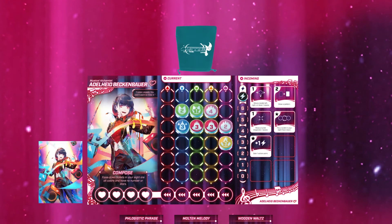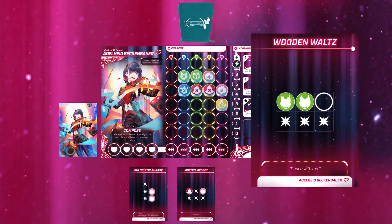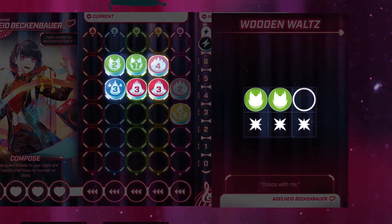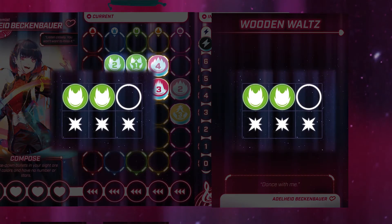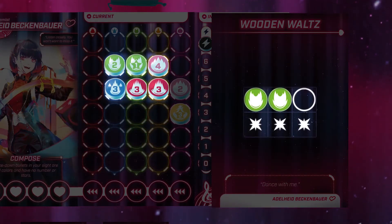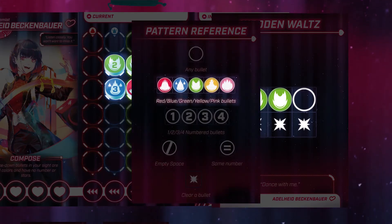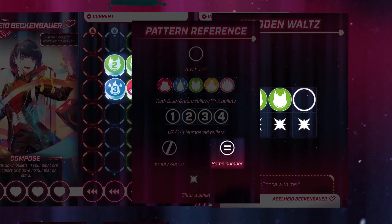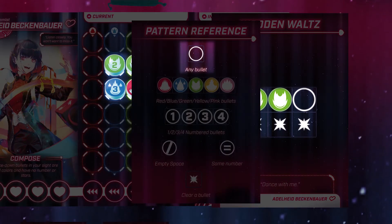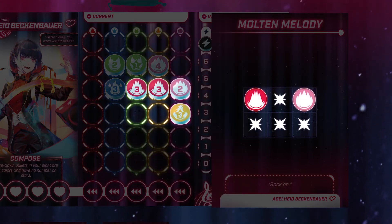Now let's talk about what pattern cards do — they remove bullets from your sight. The bullet pattern you need to make must be exactly as the card states, so no mirroring or rotating allowed. The pattern will have requirements which you can check on the reference card. Sometimes it needs to be a specific color, a specific number, the same number, an empty space, or it could be any bullet. The starburst shows which bullets will be deleted from your sight. You don't have to have a bullet in each starburst space, but you get better mileage out of your patterns if you do.